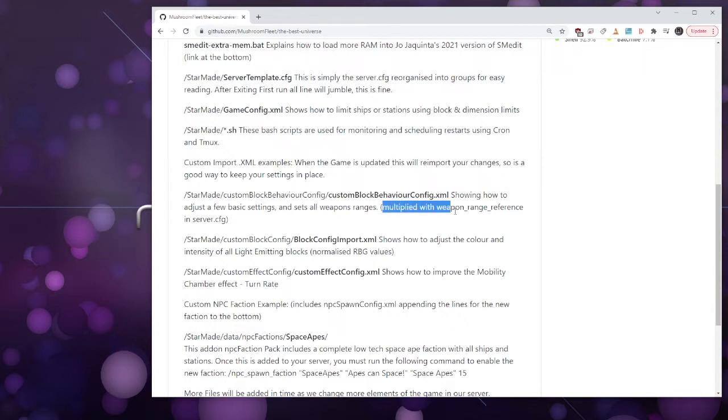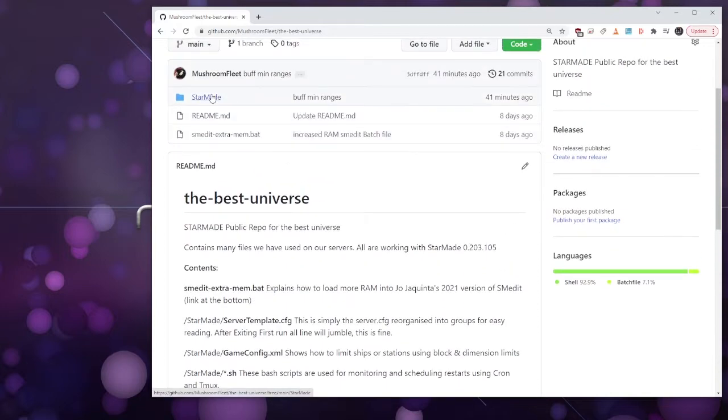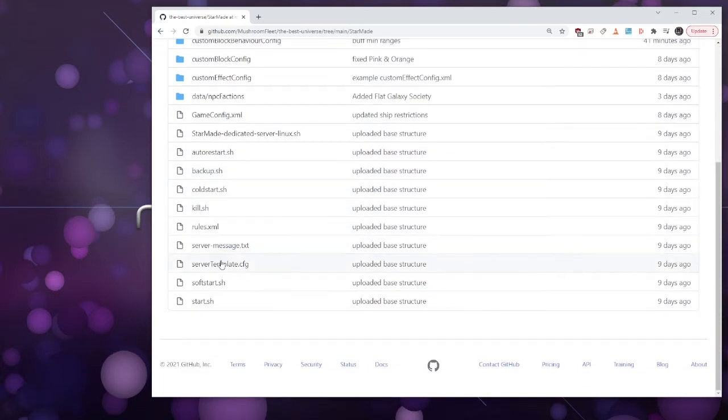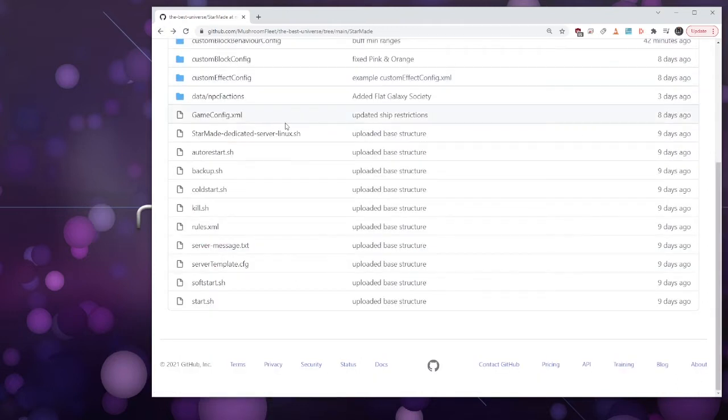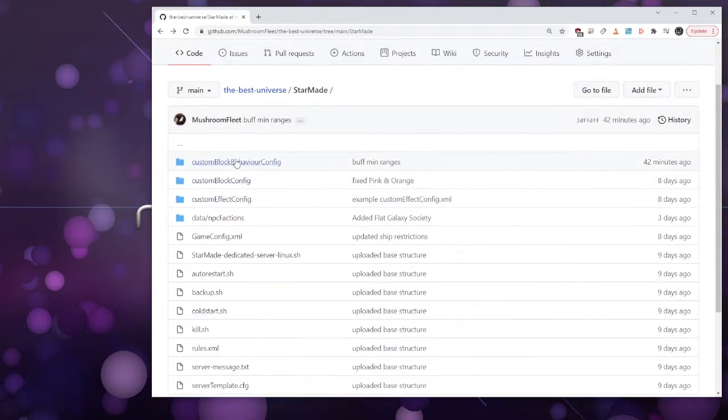You've got to remember these are multiplied with the weapon range reference. Looking at the config template — this line here, weapon range reference — it's not multiplied with the sector anymore, so ignore anything where it says it's multiplied with the sector. The default is 2000 in the current vanilla; we're using 1000 because it makes for easier math. If you use 2000 you'd have to halve all your values, which is unnecessary.